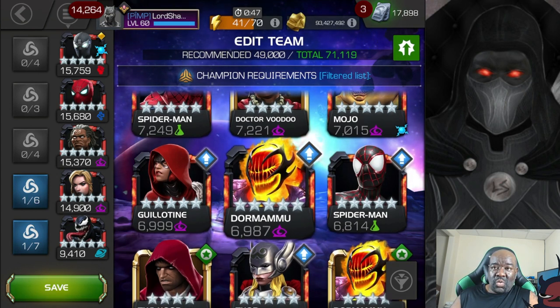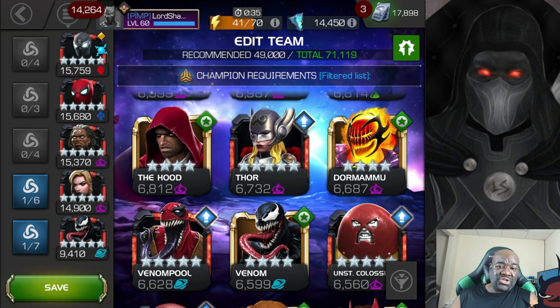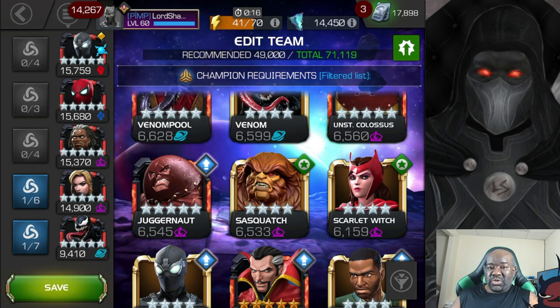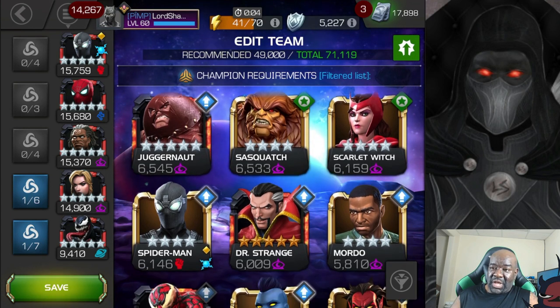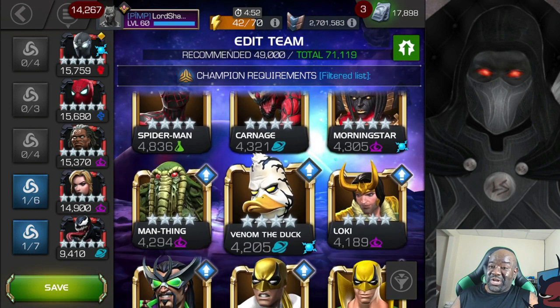Mojo can work for offense — you probably want him awakened with a decently high sig. Thor Jane Foster can put shocks on them, so she can work as well. Venom works, Venompool can work but I probably wouldn't recommend him. Sasquatch can work as well. What you're looking for are champions that can do damage over time, so you don't have to deal so much with that armor — because if all you're doing is physical damage, that plus 90% armor is going to make the fight take way longer than it should. Scarlet Witch can work.